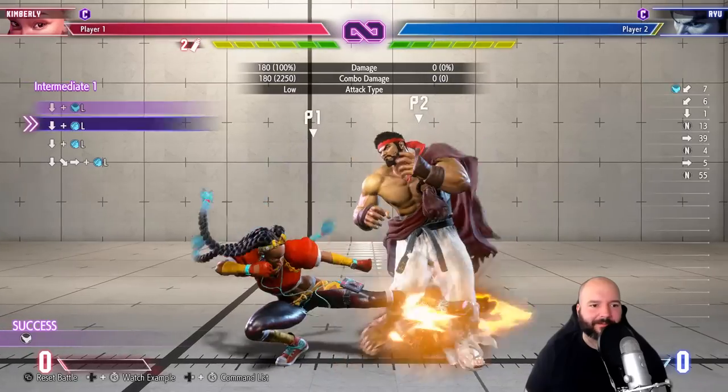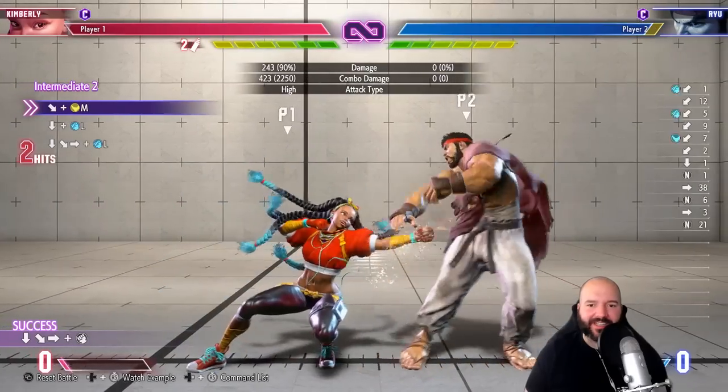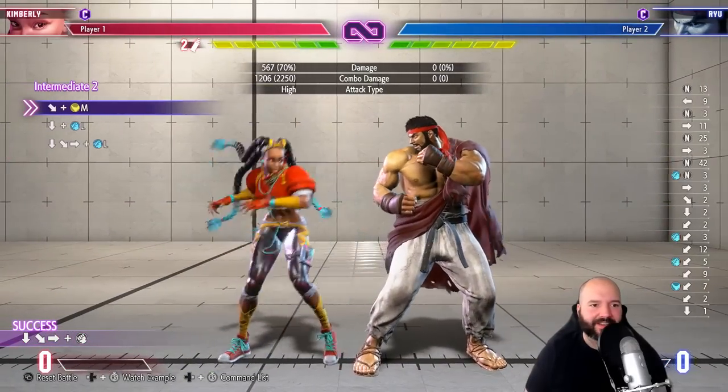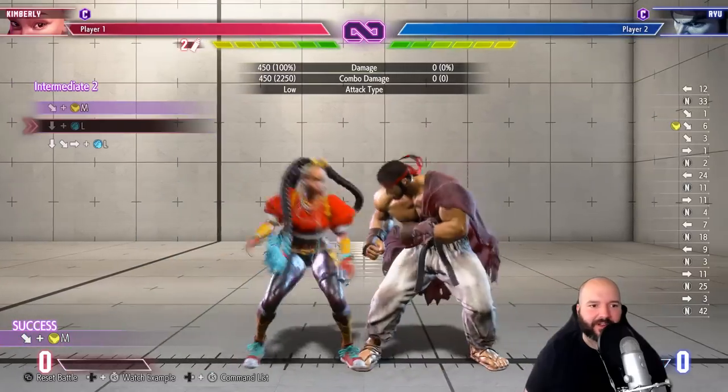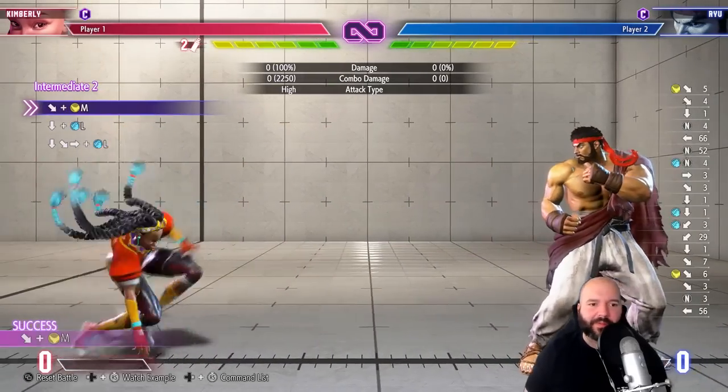Beginner trials down. Now on to some intermediates — wow, that's also nice. She can hit confirm off three lights. Lily can do that too — I think it's pretty strong.